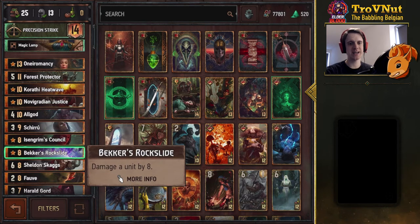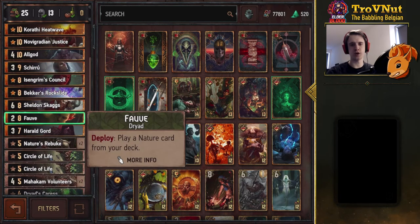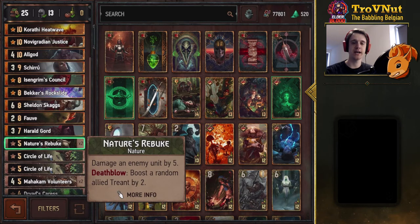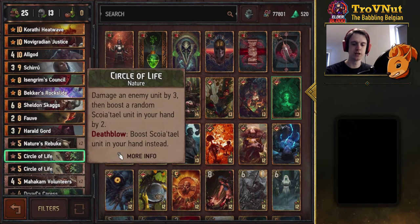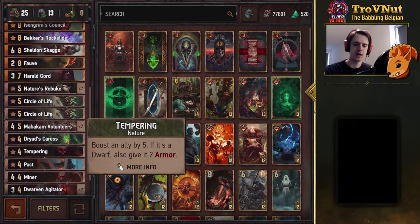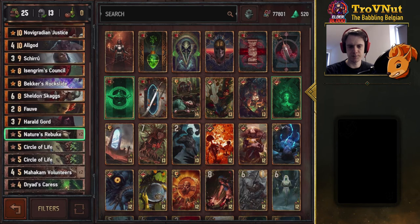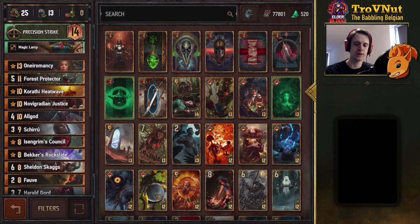Then we have Rock Slide again, pulling in that aggression with an 8 damage hit on anything you want to destroy on the other side of the field. Sheldon — boost him in hand and you'll be able to damage an enemy unit by the amount he was boosted on deploy. Fav is another one of our tutors, pulling a Nature card from our deck, giving you Nature's Rebuke for 5 damage and a 2 point boost on the 3-end if you manage to kill something. Circle of Life adds to the health with hand boosting. And Dryad's Caress for a Purify and a Boost, Tampering, and Pact. Then of course we have Harold Gord, who boosts himself by 1 for every special card you played this game — which ramps up rather quickly because there are 12 special cards, and you might even get 13 with Oneiromancy pulling that twice.